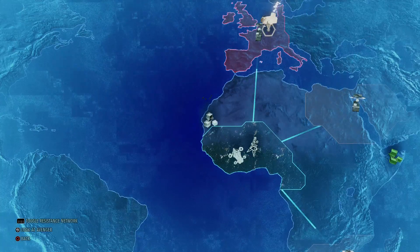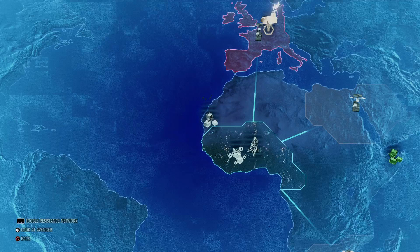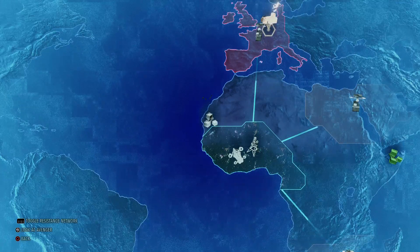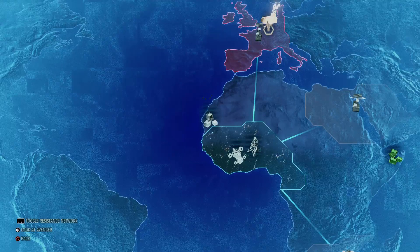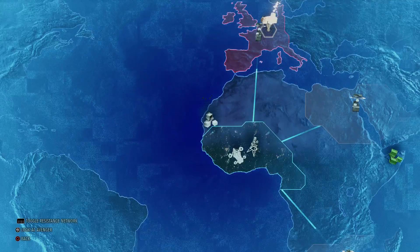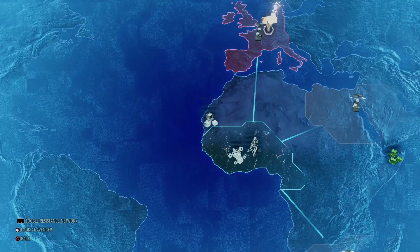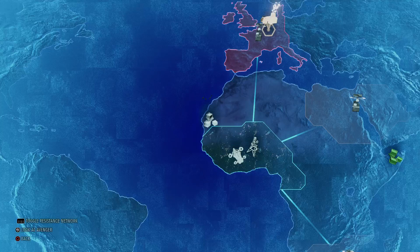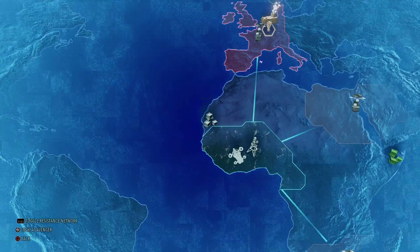Three troops kept getting mind-controlled, so I had to split them up where they covered each other but couldn't kill each other if controlled. If they got mind-controlled or scared, they'd drop their weapons and run. I'd have to move them back to pick up their weapons — but that used a full turn, putting them in view of an alien who would then shoot at them.